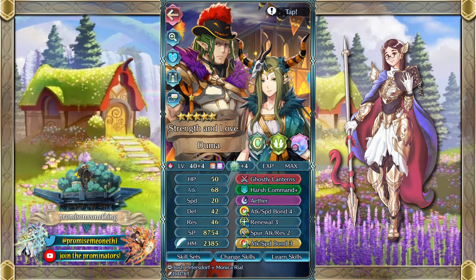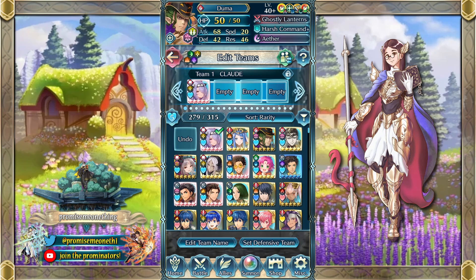As the B skill we've got Renewal, and Attack Speed Bond 3 as the seal as well. Since we're going with the budget option of Attack Speed Bond 4 and Harsh Command Plus, why not capitalize on his speed even a little bit more? With both of these he gets up to 32 speed, and with support from people around him that can get even higher — so it's honestly not the worst thing. As his C skill, he doesn't do that well against ranged threats, so maybe Far Save doesn't even make sense. If you have Near Save I'd recommend that, but obviously that's not budget, so I just went with Spur Attack Res — which actually came along with the Renewal fodder. Really great way to bundle some fodder and get good value out of this unit in arena.